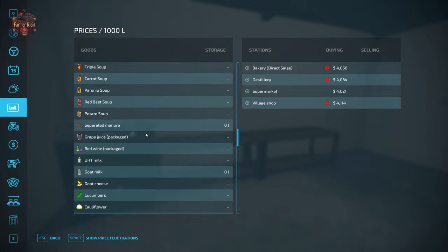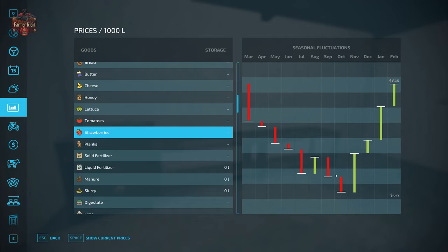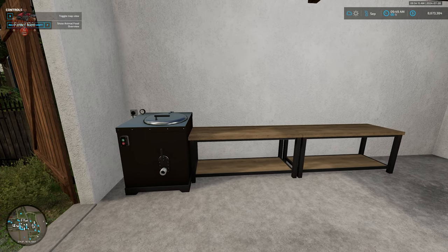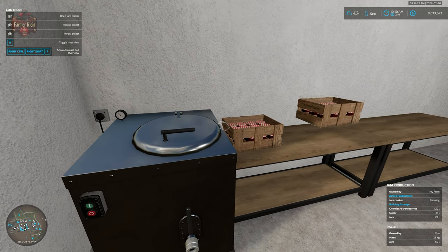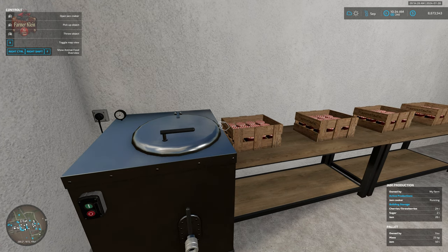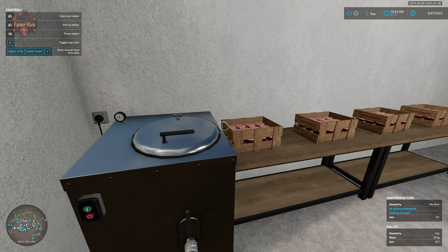Strawberries, on the other hand, are going to go for substantially less — $649 per thousand liters, and each crate is 250 liters worth of strawberries. So we're going to get a much larger profit margin by using strawberries for jam production. The jam spawns out every 50 liters, and when we get approximately 250 liters worth of jam the production facility stops and then we have to fill it back up with strawberries or cherries and sugar.